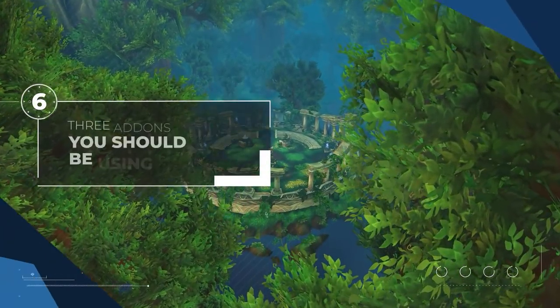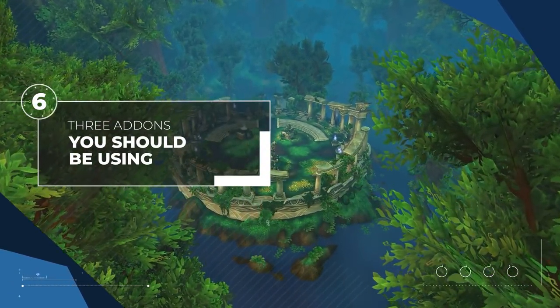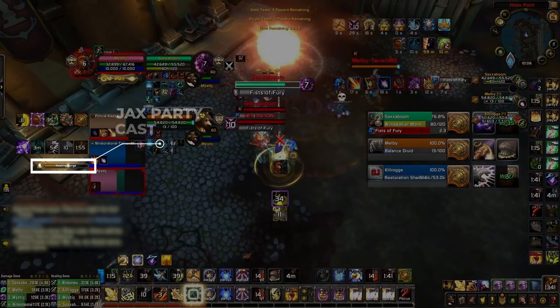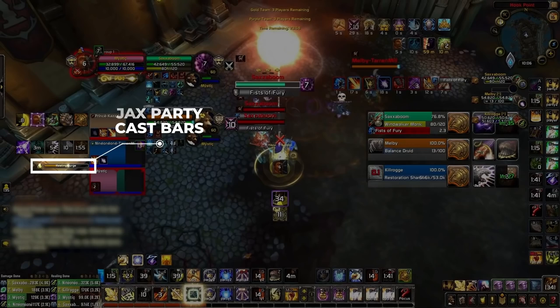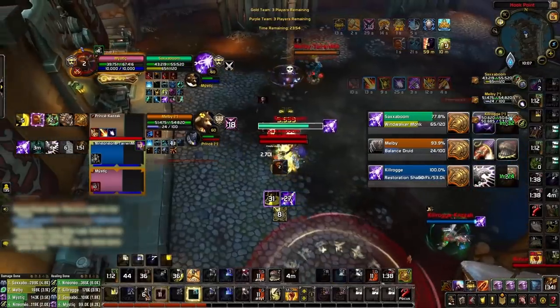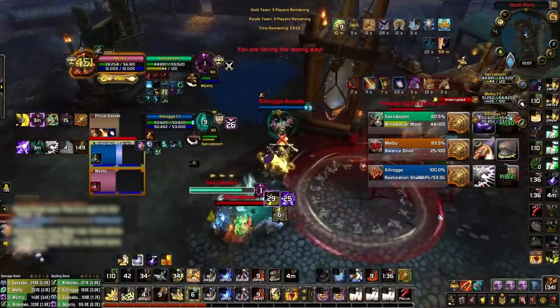Our last three add-ons are ones that most players gloss over, but probably shouldn't. The first is Jack's Party Cast Bars. This will display a cast bar next to your teammates' frames. Just like Omni CD, this add-on is really helpful for queuing LFG, since it shows you what your party members are doing without needing communication. This add-on is really useful if you are playing with mages, warlocks, or druids, since it will show you when they are casting damage and CC.